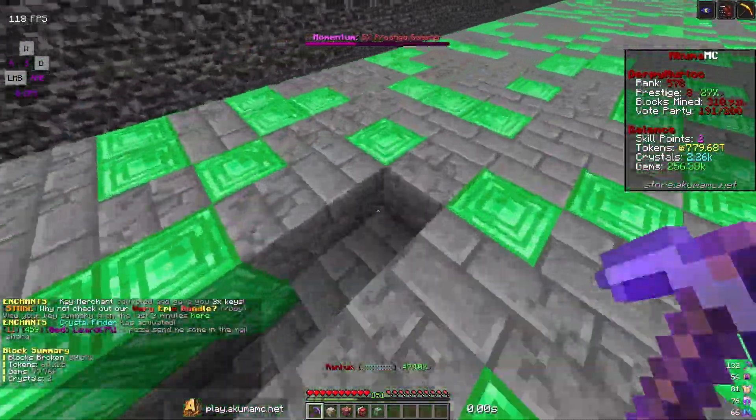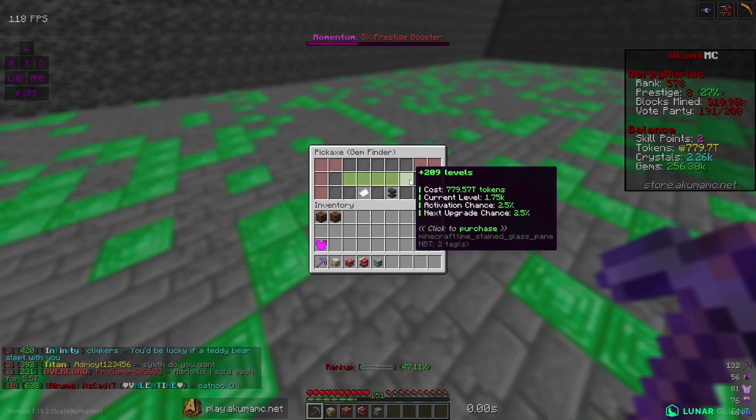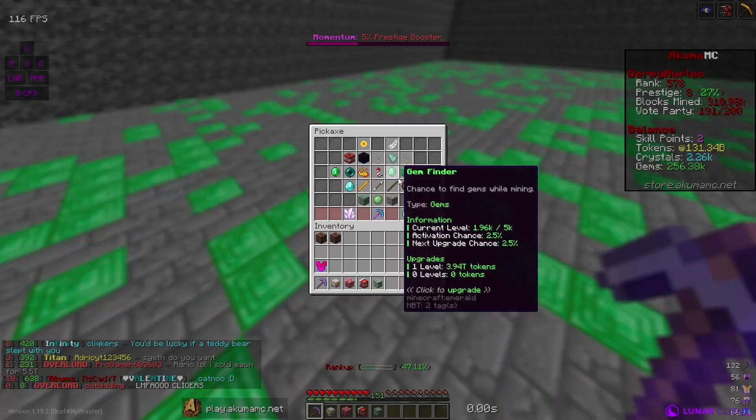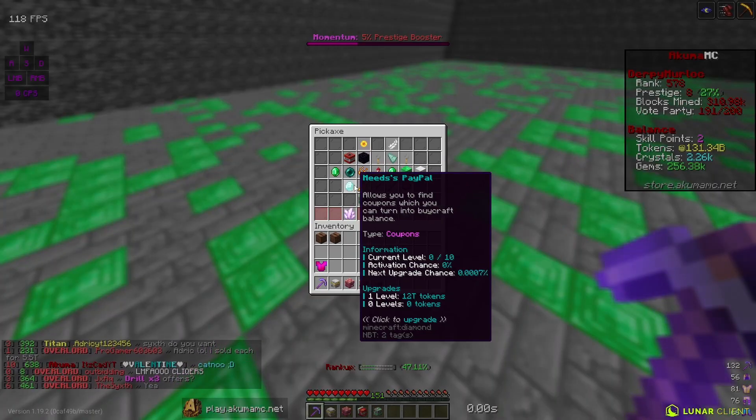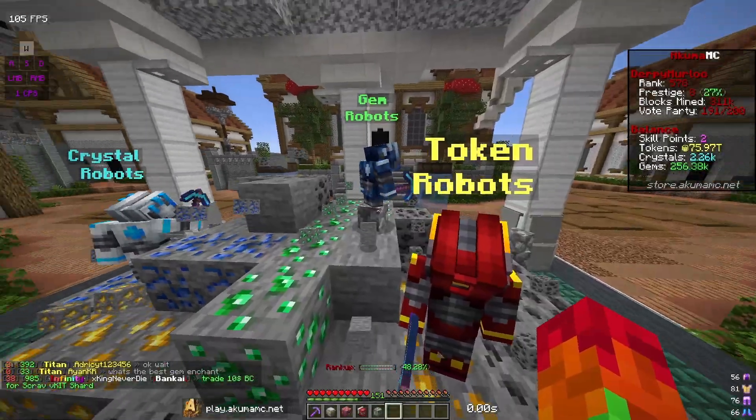I got 144 levels of dragon's eye — it basically boosts jackhammer and gives you more tokens from it, so hopefully it'll help a lot. We also have a ton more tokens to spend. I'm gonna go ahead and spend all of it on gym finder — I can get 209 levels. I can also go to spawn and check if I have any tokens there.